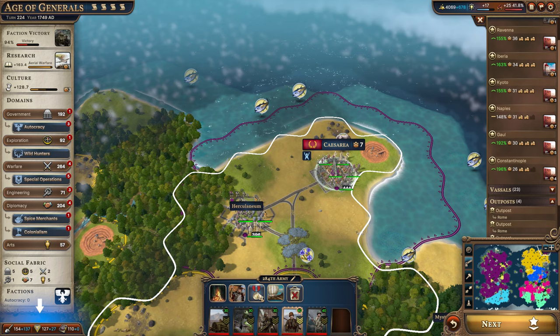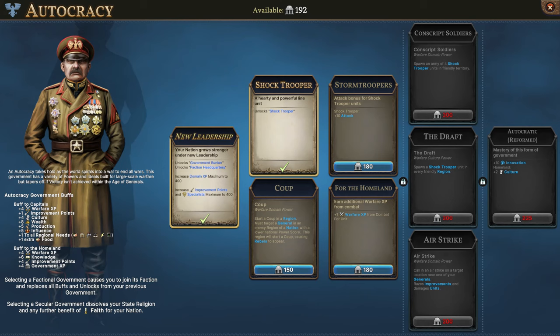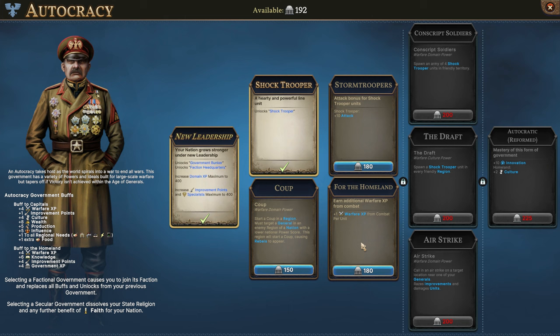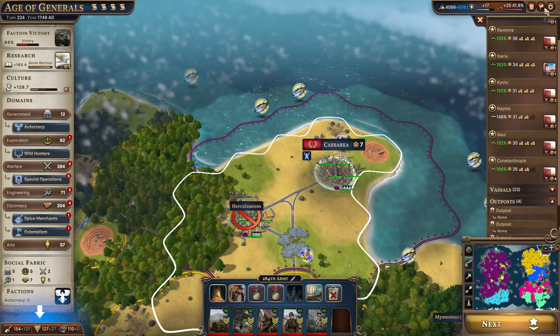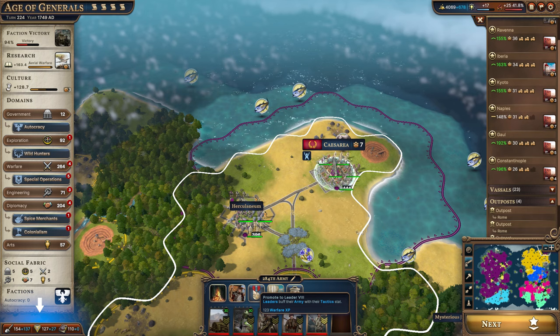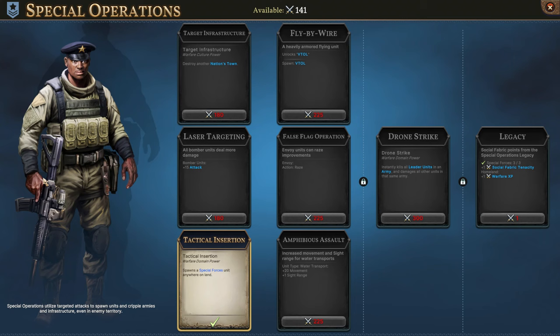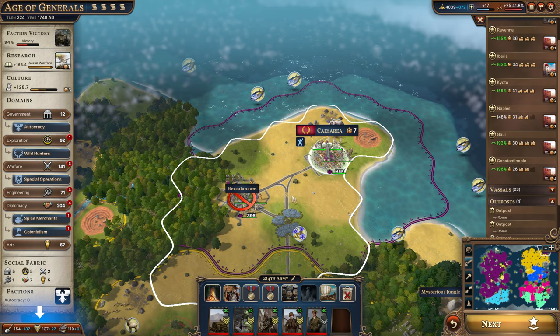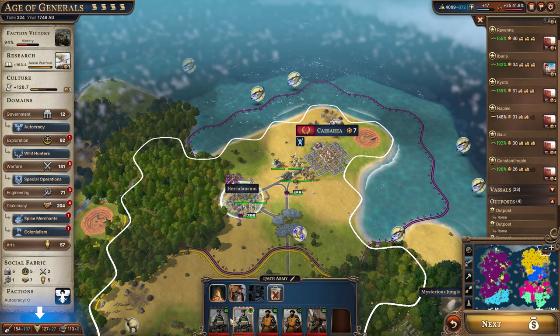This will give us the warfare experience to upgrade to shock troopers and a submachine gun as well. We want to upgrade one of these to leader 8. With shock troopers their attack of 31 is going to increase by 10. We're going to get the plus-one warfare experience from combat per unit first to move through this quicker, and then eventually get that 10 plus attack. We'll get the leader 8, though it costs a lot of experience and means we won't be able to get special operations.